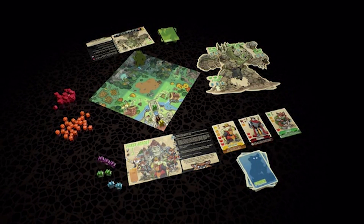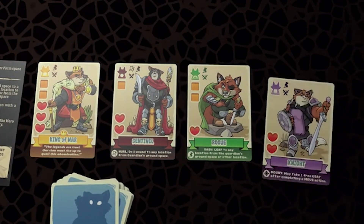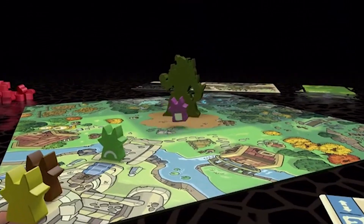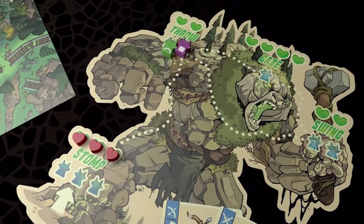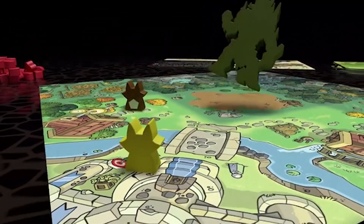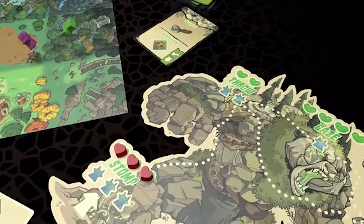There are these giant creatures known as Guardians. One player is going to be controlling just one of these Guardians, while the other player takes on the role of Foxen — cute little fox woodland creatures with little fox meeples. They're going to be trying to take down the Guardian. The Guardian actually has its own board, which sort of reminded me of what we saw in the Attack on Titan card game, although that was a vertical stand. This is just flat, but you can climb up the Guardian.